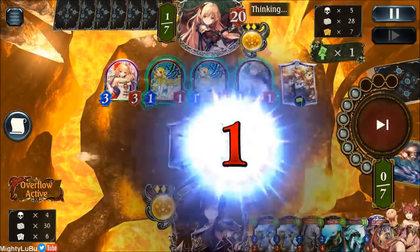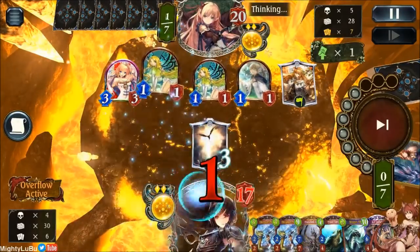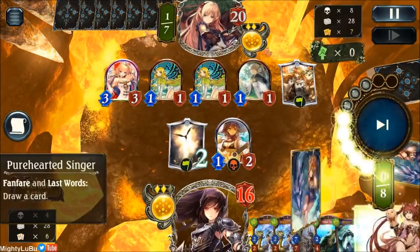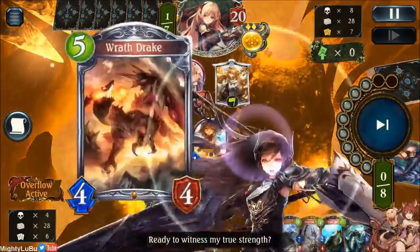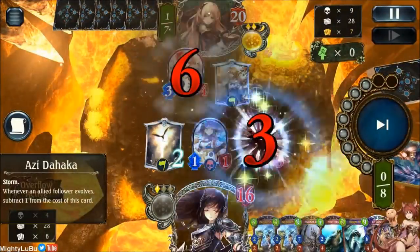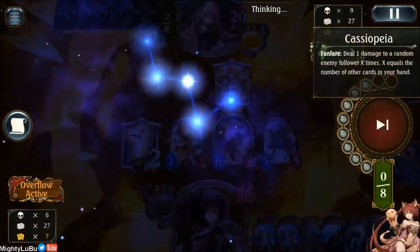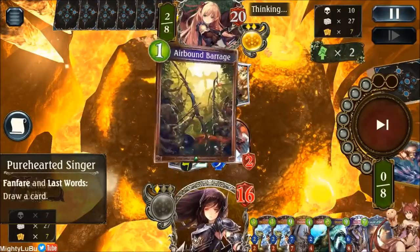Cassiopeia number one removes my dragon — I'm like no way, my poor dragon. So here I always want to be looking for AoE. If we draw any AoE it's pretty good for us — and we do. We top deck a Rath Drake, pretty good. So here comes the Dragon Army, and we power up Ozzy the Haka. He's at 9 now, pretty good. The combo is to have Dragoon Sighter threat Ozzy the Haka, because that way we can just push for damage regardless of what he does.